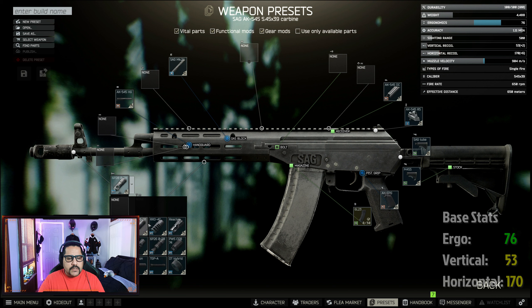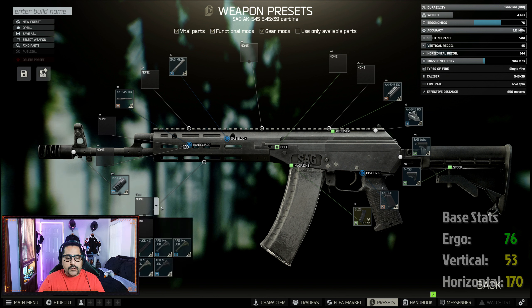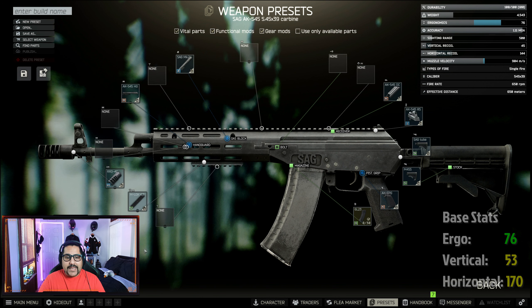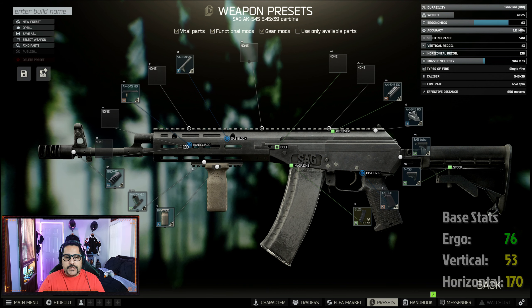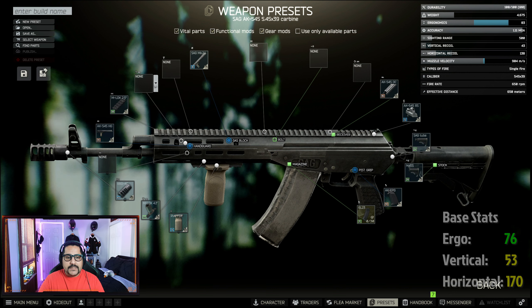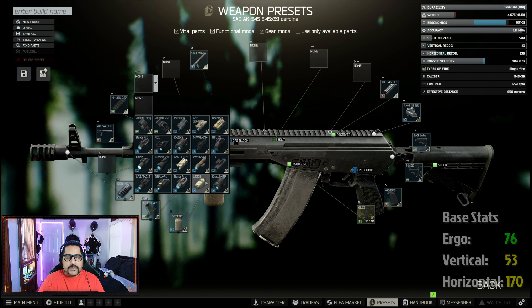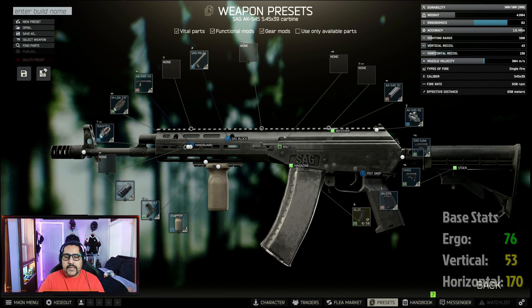First thing is to change your muzzle from the normal muzzle to the RRD4C muzzle brake for max recoil reduction. Then you want to add a 4.1 inch rail for your foregrip, and we are using the RVG FTE here. You want to add a 2.5 inch on the side for your tactical device — as usual we are going with the Balder Pro here. Then you want to add your bolt RP1 or CSS, either one that you have access to.